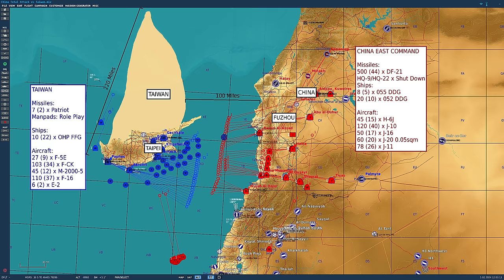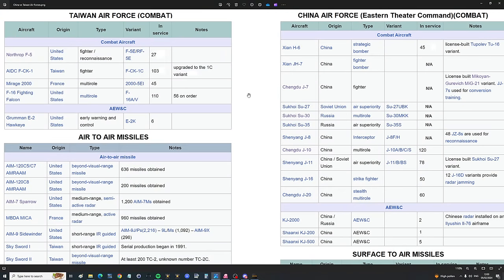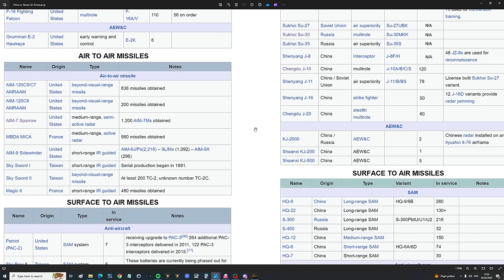First, the research: Taiwan Air Force combat aircraft — 27 F-5s, 103 indigenous FCK-1s, 45 Mirage 2000-5s, 110 F-16s (the backbone of the air-to-air force, A and V variants, Block 50), and six E-2 Hawkeyes. The F-16s use AIM-120 C5, C7, and C8 AMRAAMs. Mirages use Meekers IR and radar-guided variants. The indigenous FCK uses Sky Sword 1 and Sky Sword 2, equivalent to the AIM-9M and AIM-120C5. Most aircraft use a Sidewinder variant up to AIM-9X.